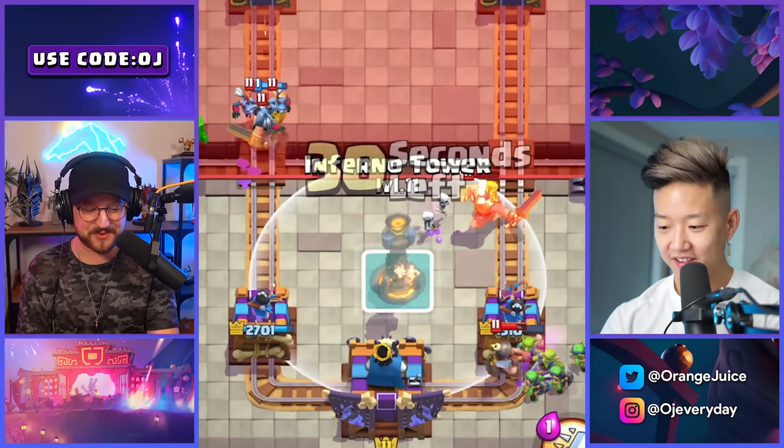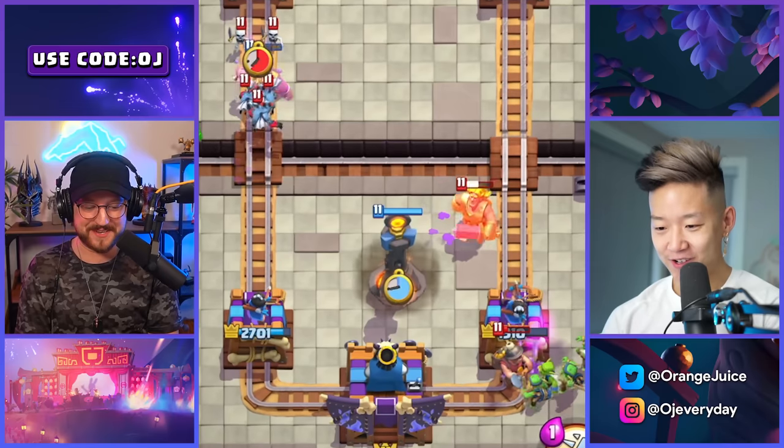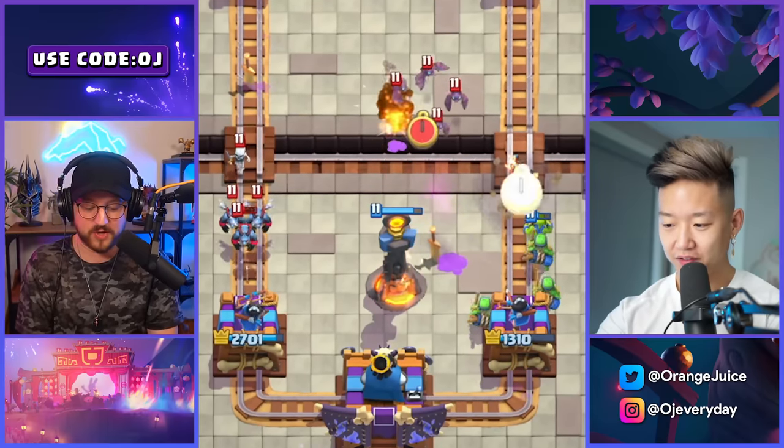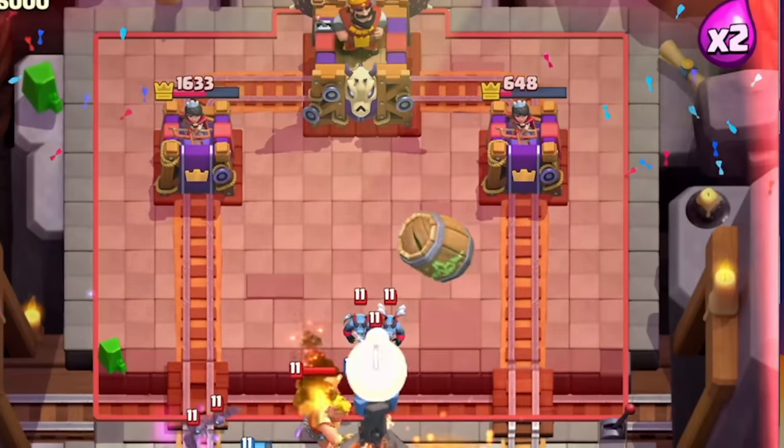It unlocks at king level seven and you're still learning the mechanics of Clash Royale at that point. Someone's gonna run into the evolved skeletons and just keep responding like, what's going on? I have no idea what this card even does.